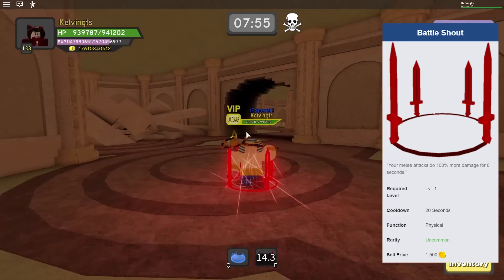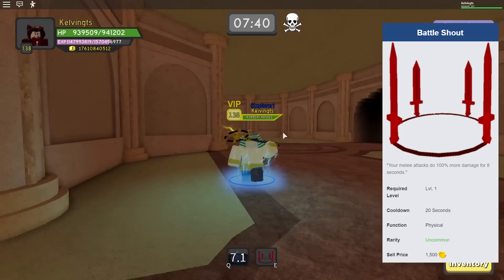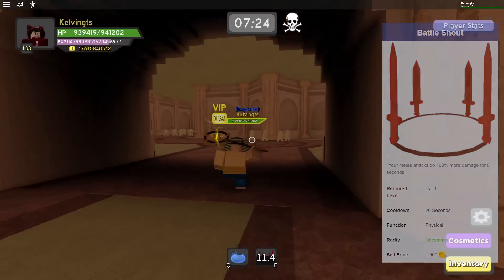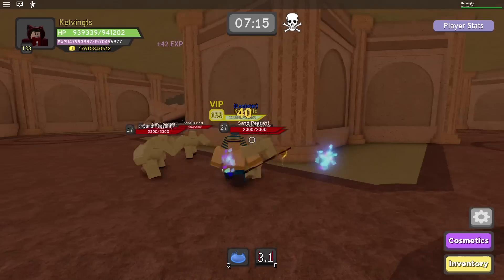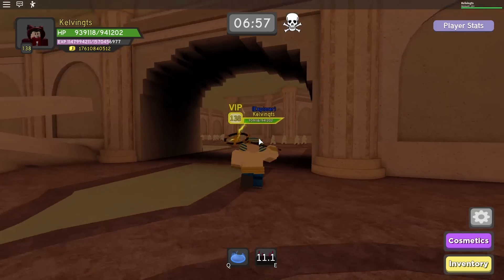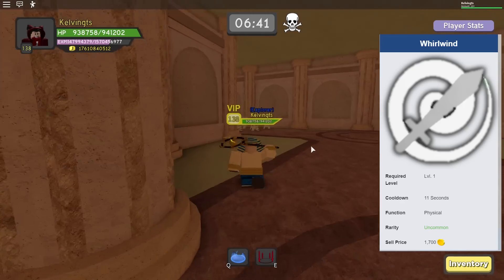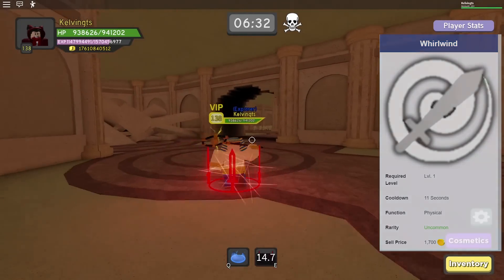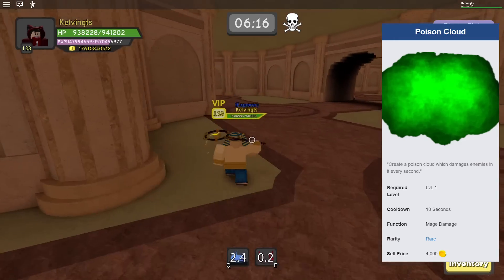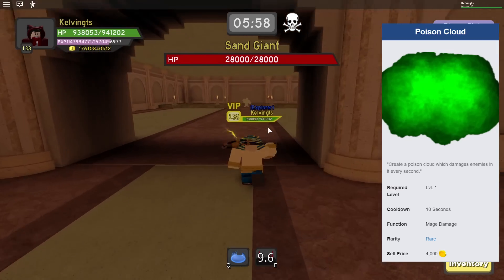The next skill is Battle Shouts. It's very equivalent to Innervate when it comes to doubling your damage, but its cooldown is 20 seconds, which makes it a lot less useful because fewer people use it. You can grab the skill in Winter Easy or Desert Temple Nightmare. Now, for the two skills you can actually use for Desert Temple: I'm suggesting Whirlwind, which you can grab from Medium and Insane Desert Temple — it has an 11-second cooldown and is for physical power, so use it as a warrior. Then we have Poison Cloud, a mage skill you can grab from Hard and Nightmare Desert Temple with a 10-second cooldown. It leaves behind a cloud that continuously does damage over time.